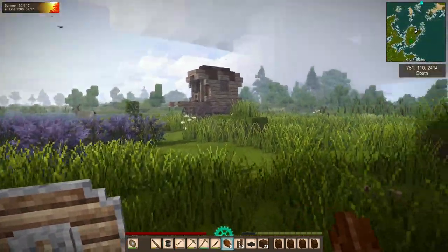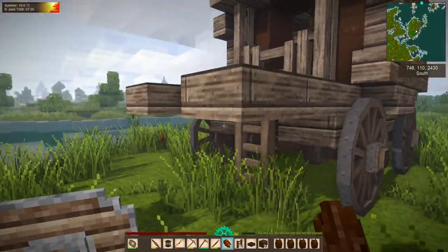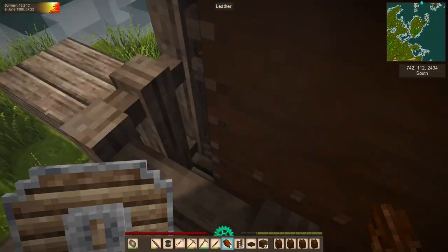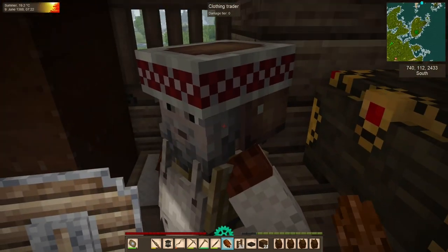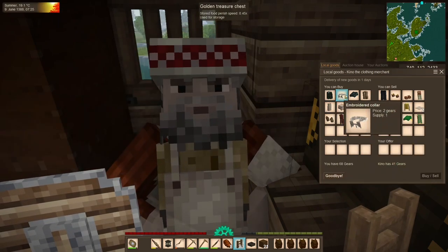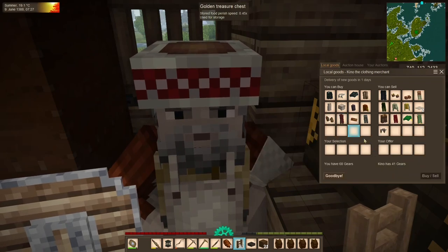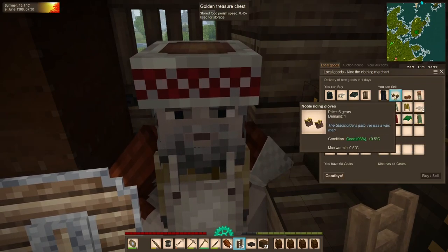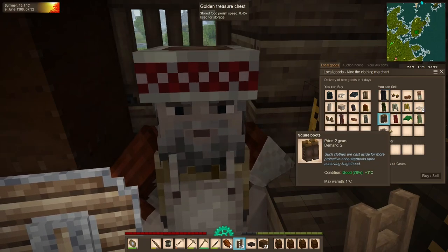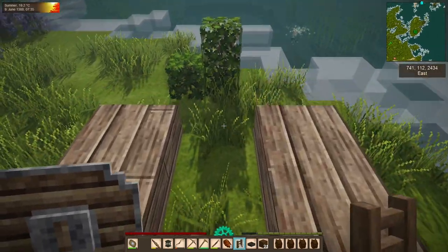Our next stop is at the first of two clothiers we've found. He has some armor and some clothes, but I'm not interested in those. He doesn't want to buy anything I have, and the price for linen is kind of bad. So we'll skip this one and move on.